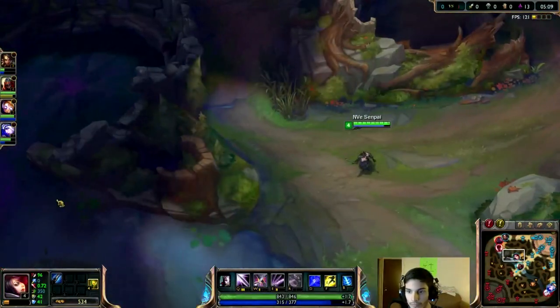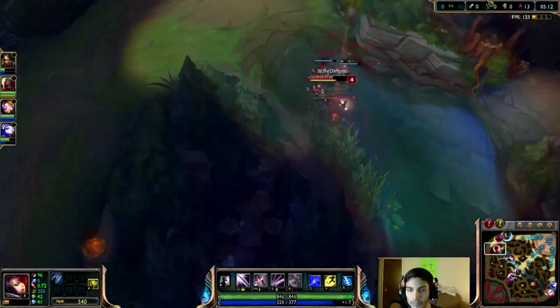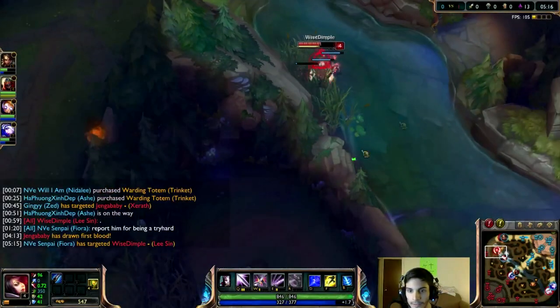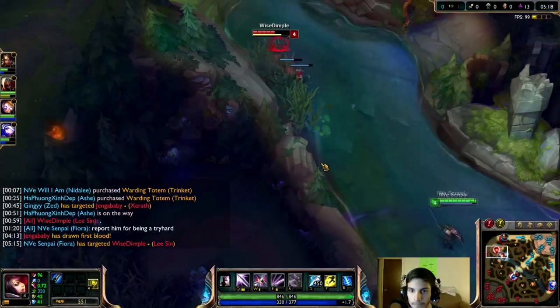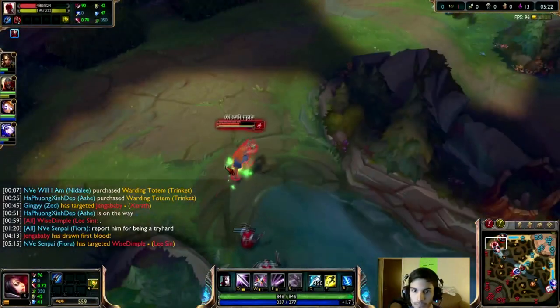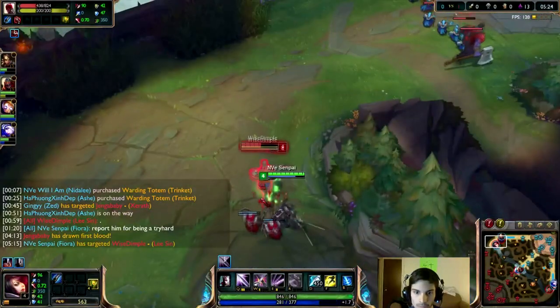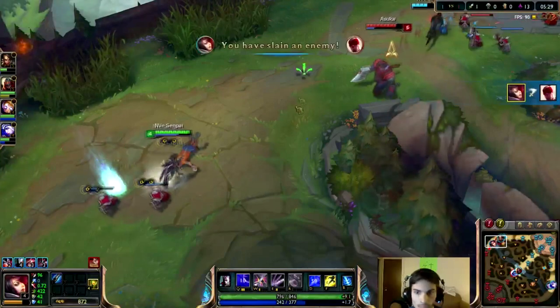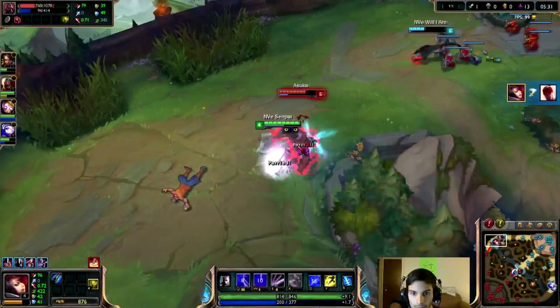Once you recall you want to make sure you get the Stalker's Blade. It's an excellent item for Fiora because it allows her to slow down her enemies as well as give yourself some speed. Stacking that on top of your passive makes you able to chase down anyone. At early levels as well as throughout the game, you're going to be an excellent duelist, making it easy for you to pick up kills and 1v1 basically anybody.